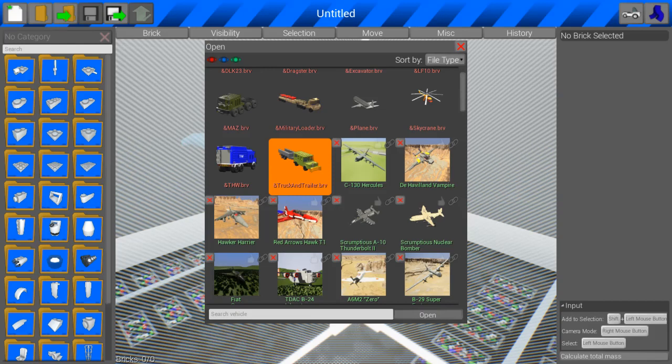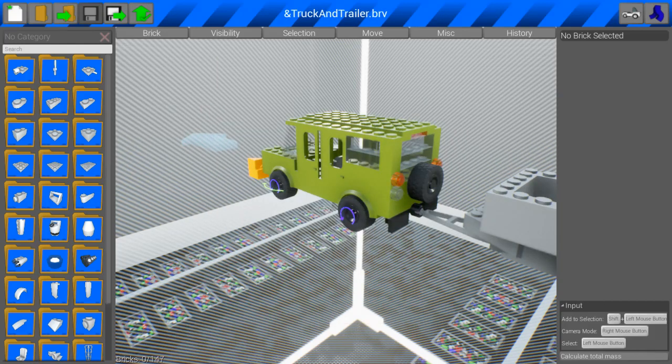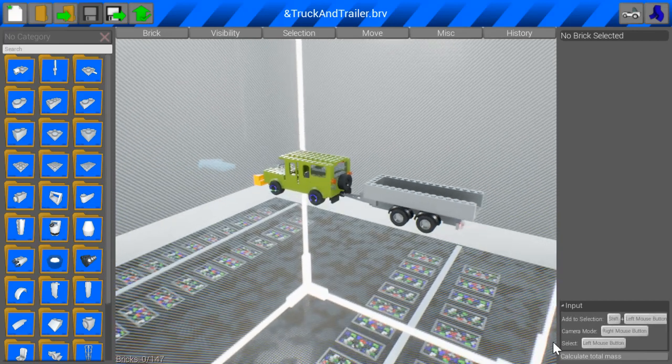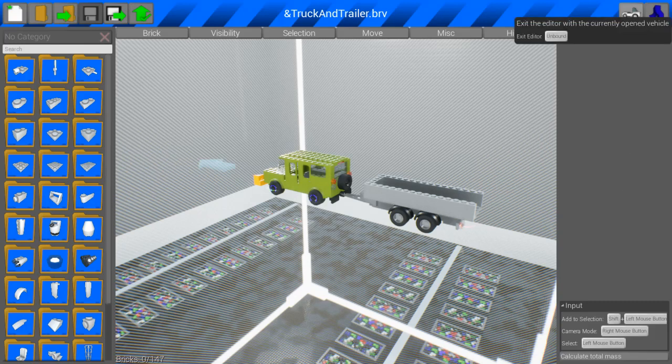You hit open and it's gonna load. Make sure not to pick anything too big because then it's gonna take a long time to load. When it's done, you click the thing in the top right — the vehicle.